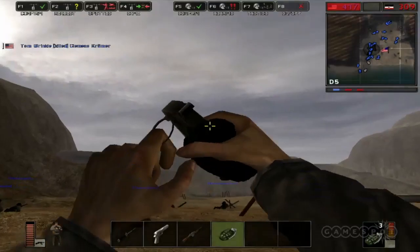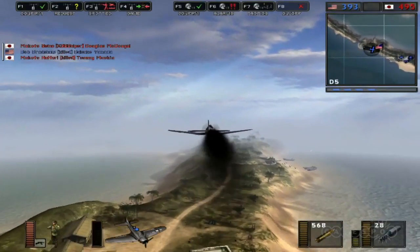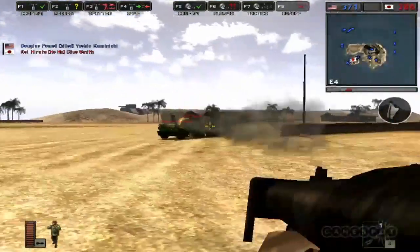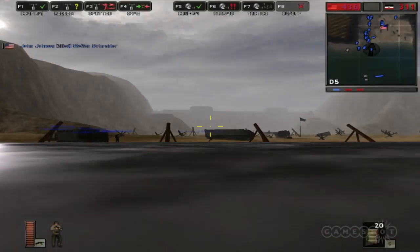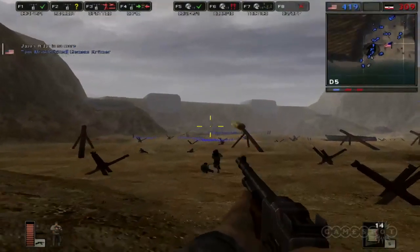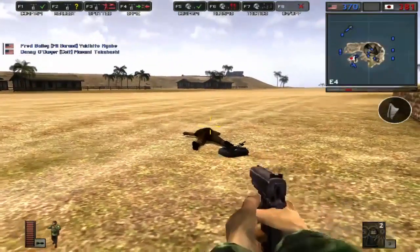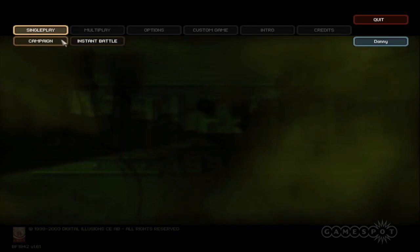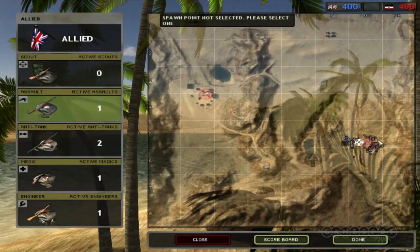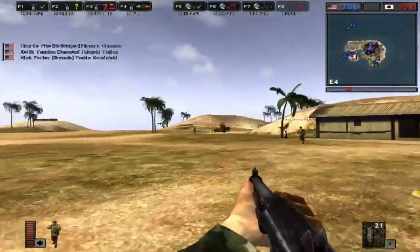This story begins back in 1942. Battlefield 1942 invaded the PC shores in September 2002. Unlike other World War II games at the time — and there really were quite a few — Battlefield wasn't interested in the struggle of an individual soldier. It didn't have a storyline, characters or save games. Battlefield was a multiplayer game which allowed up to 64 people to team up and blow chunks out of each other using a variety of character classes and vehicles.